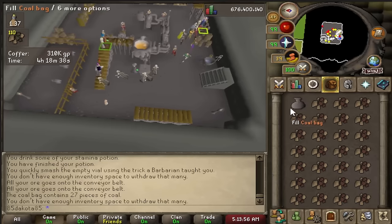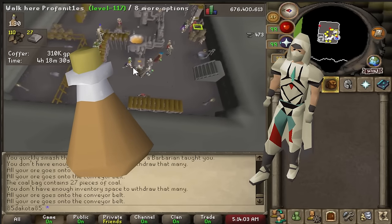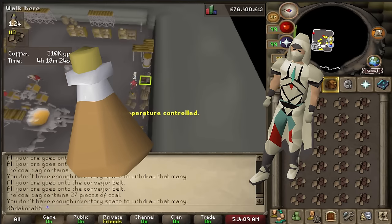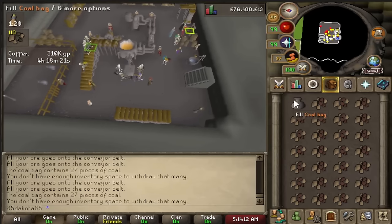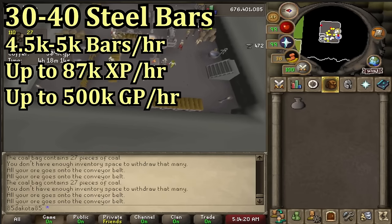Once you get the bars from the dispenser, bank them, grab more ores, and just send the trip again. This involves a lot of running so wearing the graceful outfit will help with run energy, and I suggest buying stamina potions so you never have to stop running — running is twice as fast as walking. You can max out about 5k steel bars an hour, which would be about 600k GP an hour and 87k XP an hour.